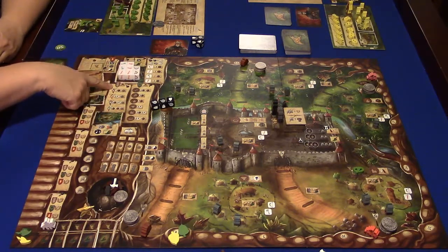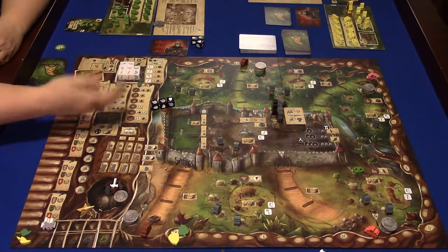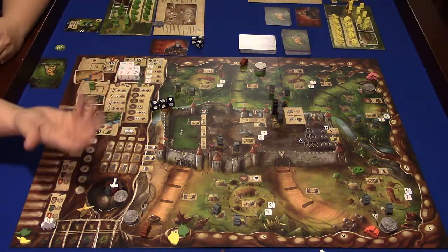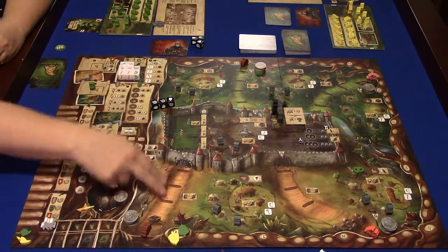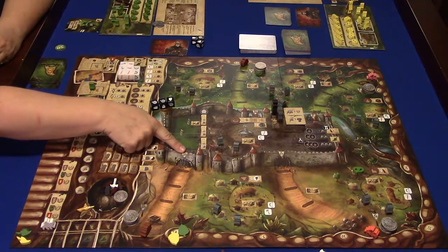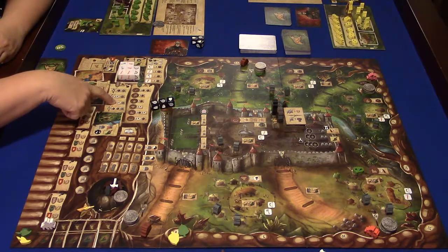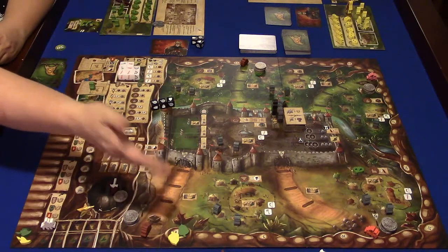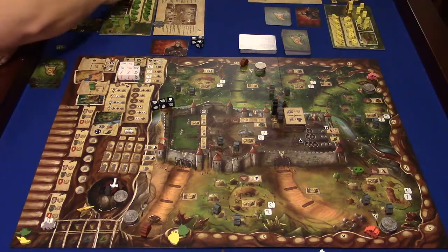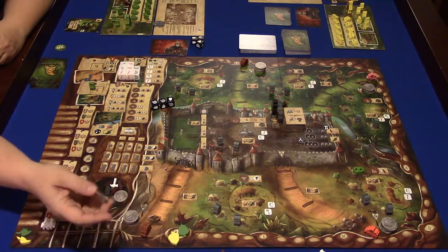For barricades, make sure the brown symbol is on your card, apply any discounts, pick a road — say, the West Road. The West Road costs two ore, one tool, and one silver. When you pay, the resources go back to the common supply, but the silver piece gets placed on the road itself. Barricades must be placed farthest from the castle in the open space.